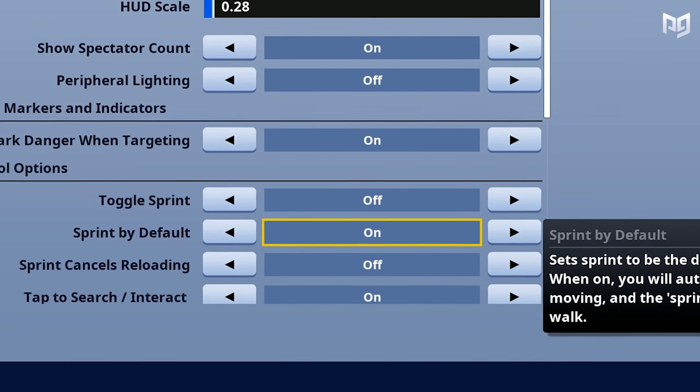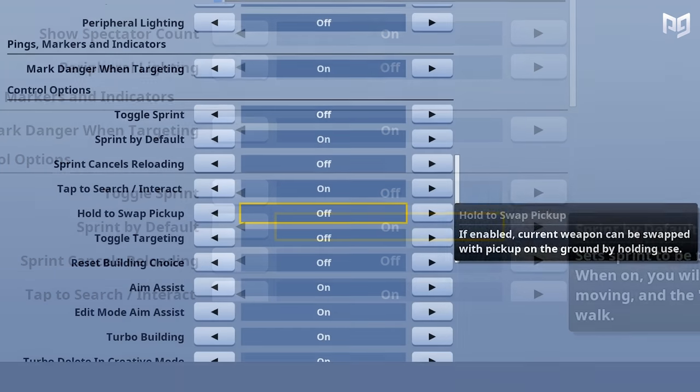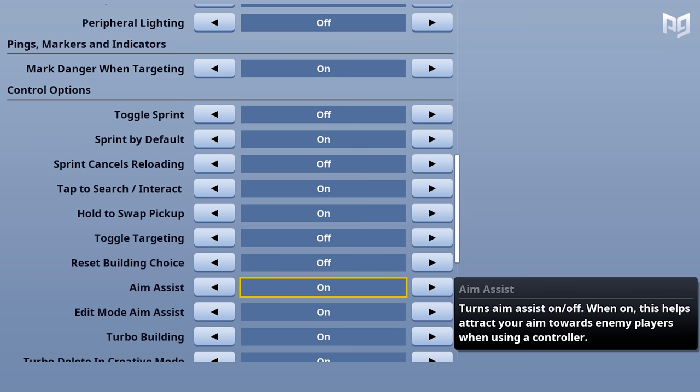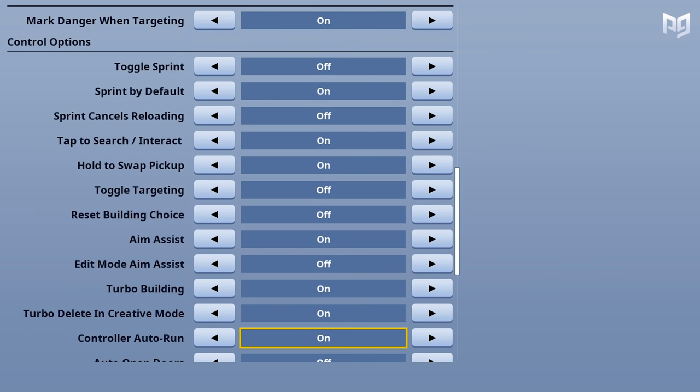Tap to search plus interact is also a really good thing to keep on because it'll make it easier to heal teammates and open chests. Hold to swap pickup is better to have on due to having an extra option for swapping weapons, essentially making it so players have to sort their weapons less. Toggle targeting should also be off due to resulting in less control over your targeting, which is crucial for controller players. Reset building choice isn't as important now that Epic has added Builder Pro, but it is important if you play on any controller layout besides that. Aim assist should always be on, but make sure edit mode aim assist is off. Turbo building should also be on so that you can instantly place builds without having to click the place button multiple times.